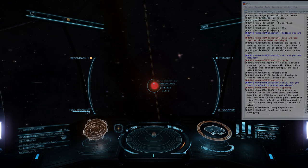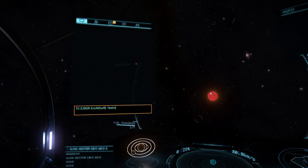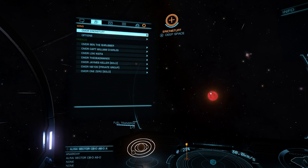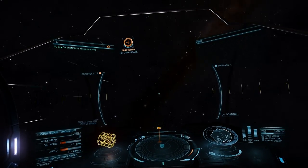Phew — rats gotta make money somehow. After logging back in, I see that I've got a wing invite from the client. Before going to that, I send a quick text chat message to confirm I can transmit. Once in the wing, I tab over to select the client and activate NAVLOC on them so that I can drop on their wing beacon.